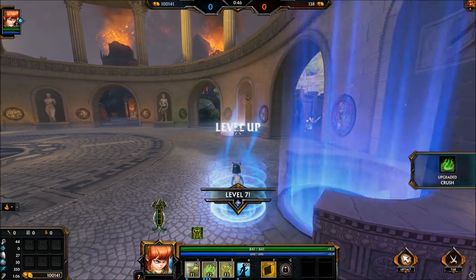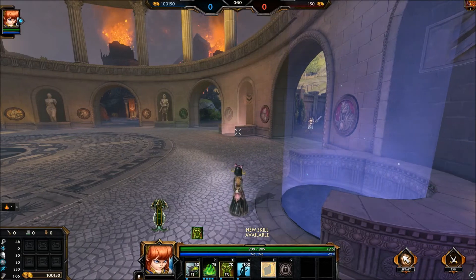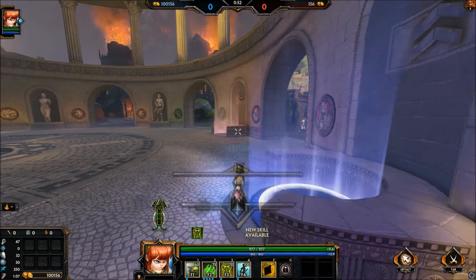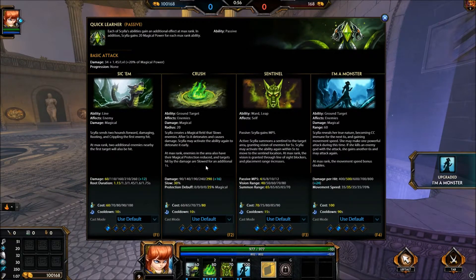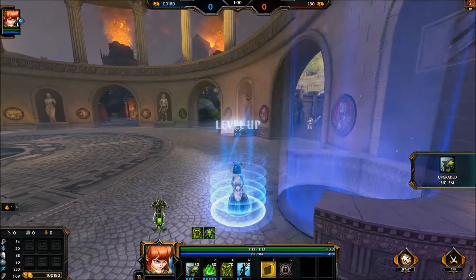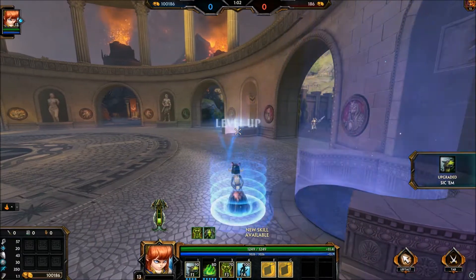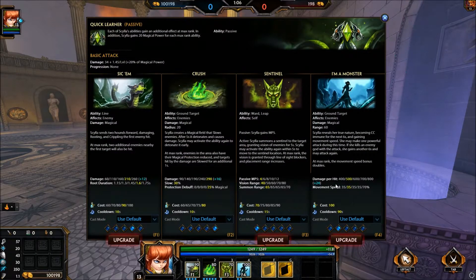Then you want to go and upgrade the two. At this point save your 8 points because you're going to want your two to activate your actual passive. Once you see the max rank, upgrade your one all the way. Don't skip your ult — yes, it is worth it, because immediately after you upgrade it, you get the extra 20 magic power.